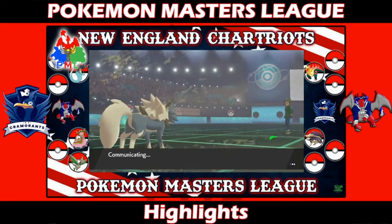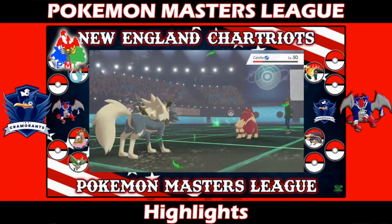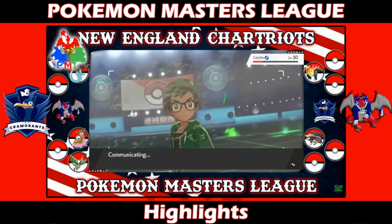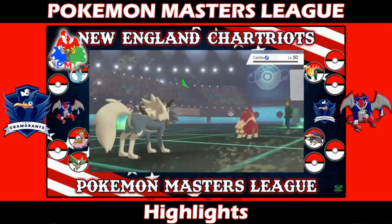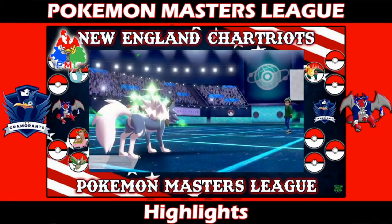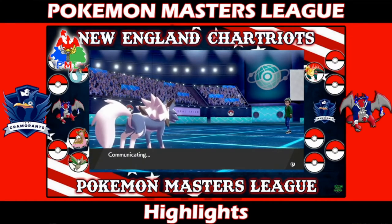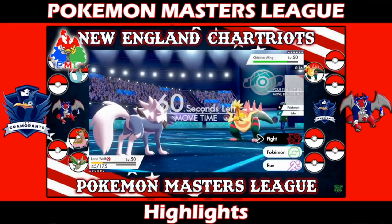Thwackey activated its Weakness Policy with Max Knuckle. Max Grass might not have killed, but Max Knuckle gave it an attack boost. Joseph calculated afterward that it definitely would have killed with the health he had, so he was grateful the opponent went for Max Knuckle. Thwackey, Hippo, Skuntank, and Dracozolt all went down. Scrub had to try something since they were on the back foot as soon as Lycanroc started cleaning up.